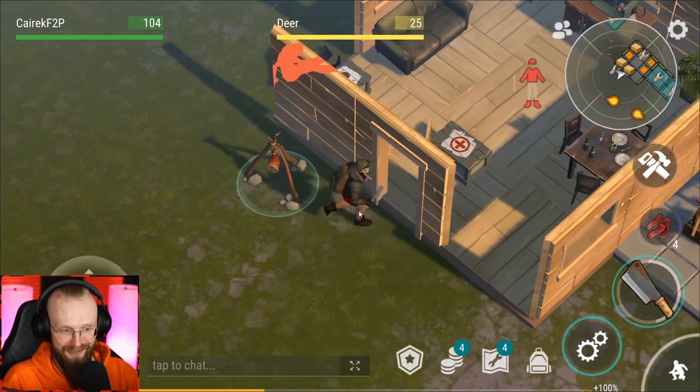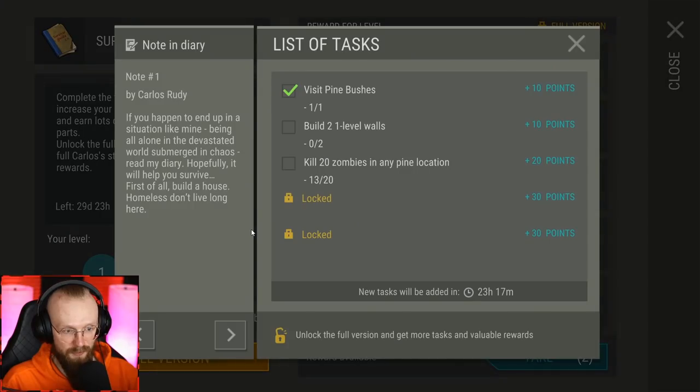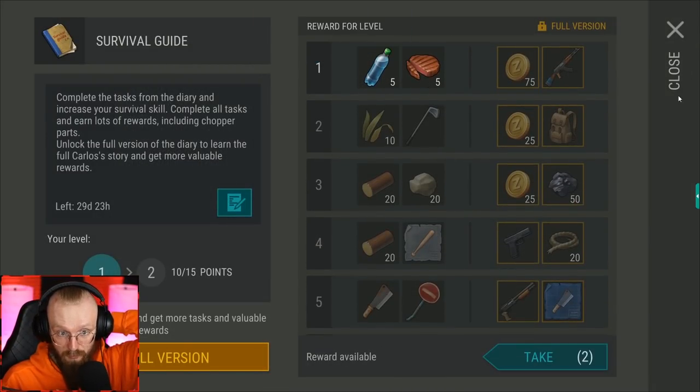Let's go to the survival guide and see what other points we have to do. We visited pine bushes. Now we have to build two level 1 walls and kill 20 zombies in any pine location — that's what we're going to try to do. The more points, the more rewards.